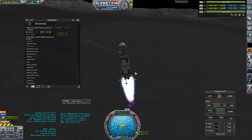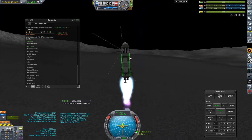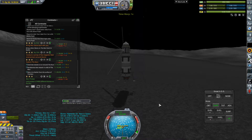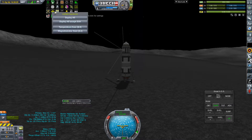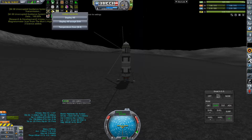I'm going to engage the engine, drop to about five meters per second, and then just slowly come in. And... touch. We bumped the engine a little bit there, but either way — we have done it! We have successfully completed the moon probe strategy from Strategia, and we got some new science while we were at it.